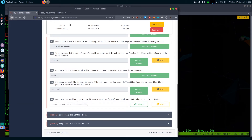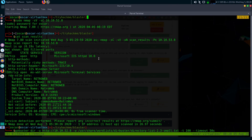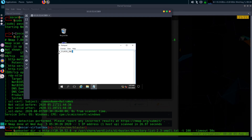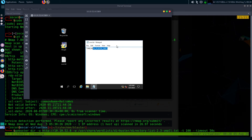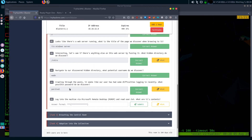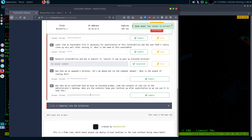Now let's read the user.txt file. We got the user flag.